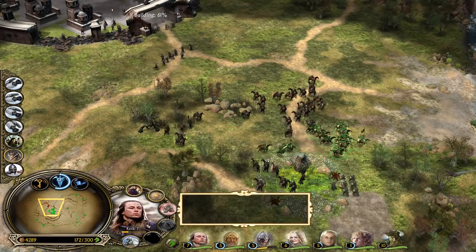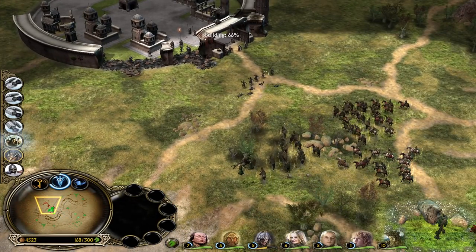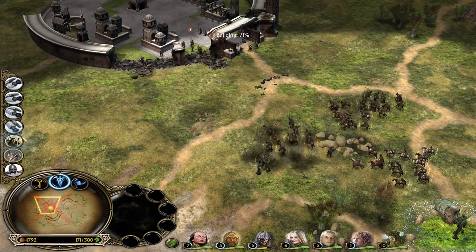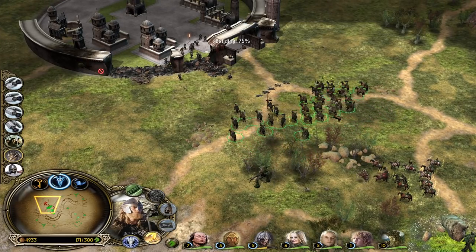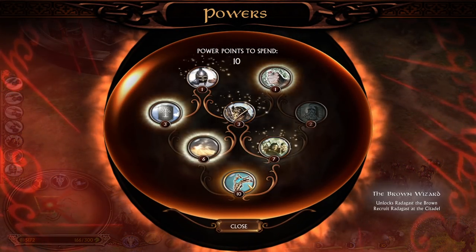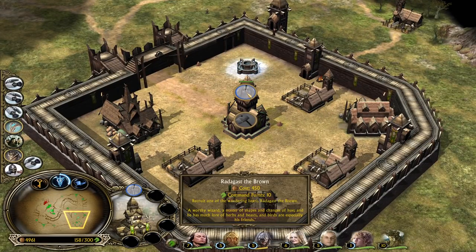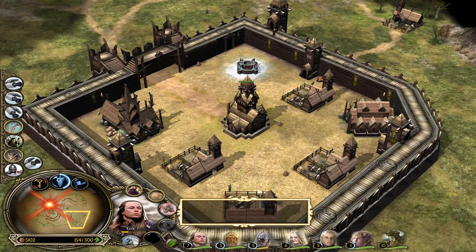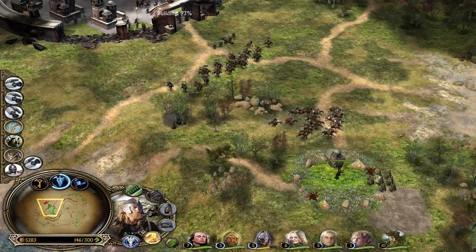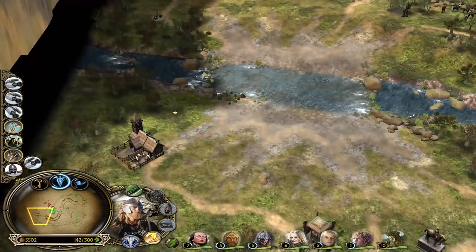We are getting there - very close. We might get the power points now. The Three Hunters have a really low cooldown for the fact that you can summon Aragorn, Gimli, and Legolas side by side - and they are all level ten by the way. Now we have finally unlocked the Brown Wizard. We have the chance to recruit Radagast from the Citadel.